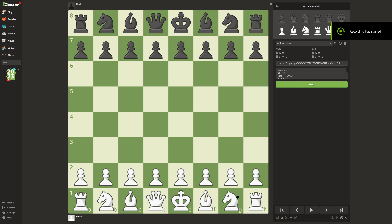Welcome guys to another video. If someone told me that I had 10 moves to build on my position as white without taking any black pieces or putting black in check, this is what I would do.